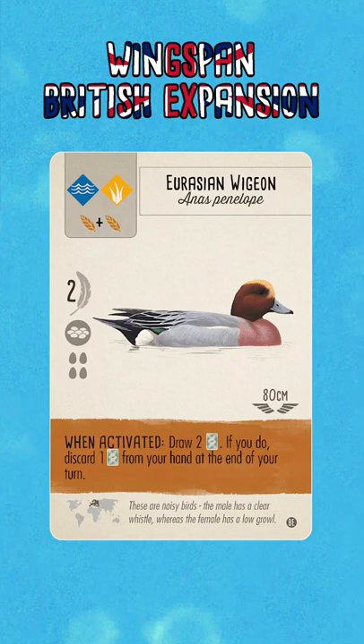This bird reminds me a lot of the Wood Duck from the base game, and we all know that is a very strong bird to get, particularly early in the game. The difference here though with the Eurasian Wigeon is that it goes in either the wetlands or the grasslands, as opposed to the Wood Duck which can be played in the forest.